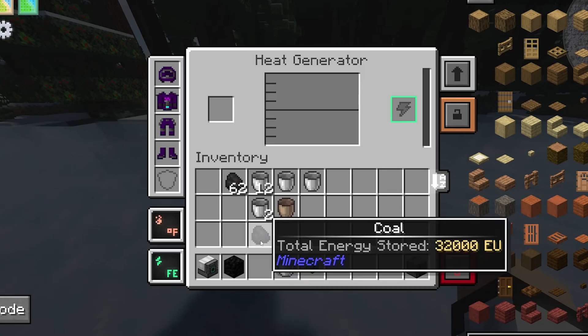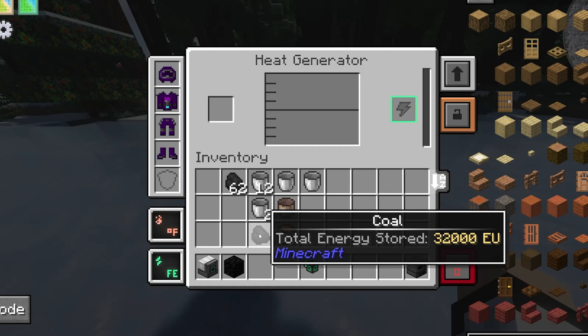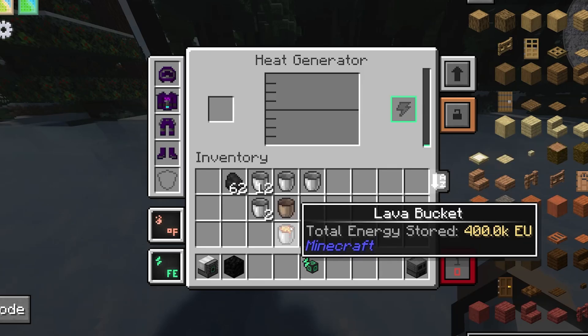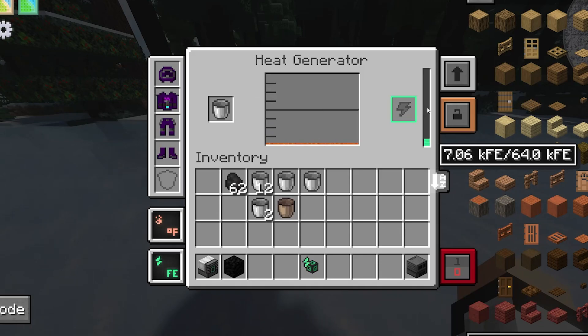To show you the difference between a lava bucket and coal: if I put one coal into this heat generator it's going to burn and process it into energy, but as you can see the energy produced is technically nothing — 1.7k units is nothing. If I put one lava bucket instead, this goes all the way to 27,000 units, which is way better than coal.